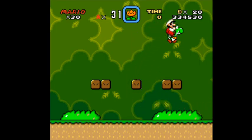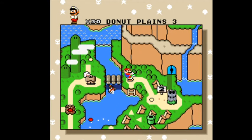And we'll get Yoshi. Even though we can't use him right now, we could use him later. So yes, we're heading towards Morton's castle.